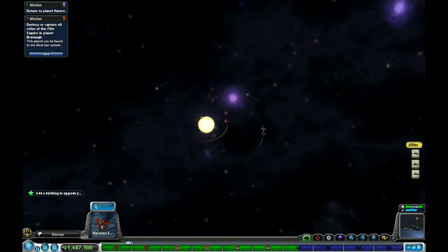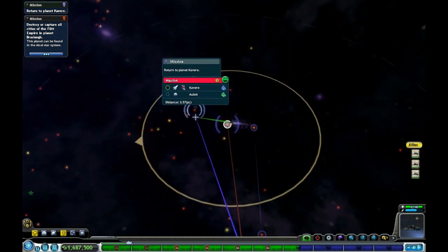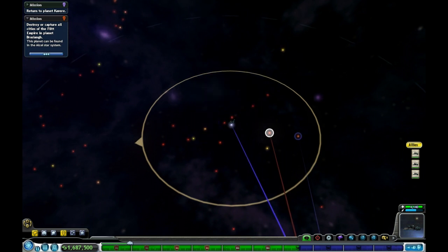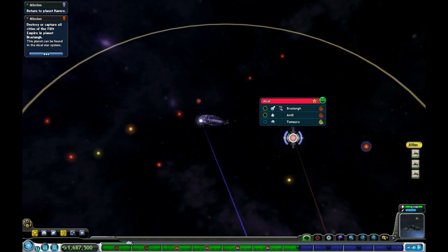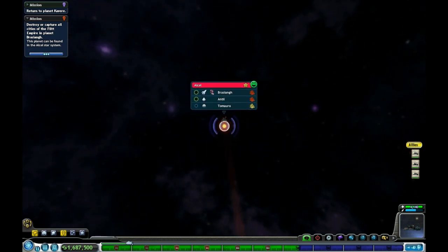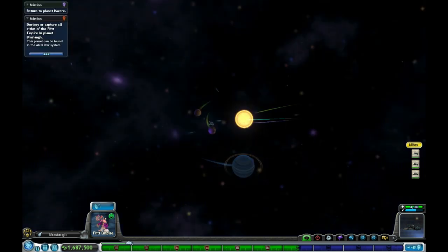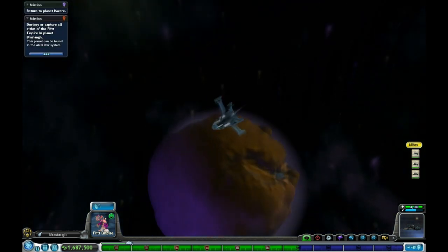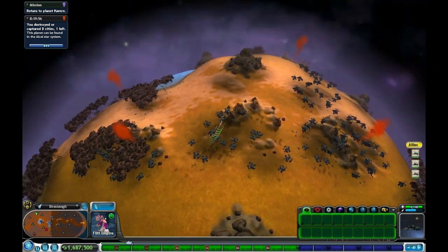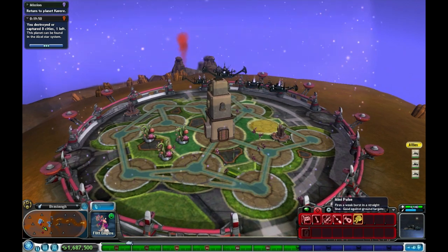Destroy or capture all the cities of the Flit Empire? I didn't say it was the Flits — are you kidding me? That doesn't make any sense. The Flit Empire on planet Brazia whatever. I guess we have no choice if we want — actually, couldn't I just get rid of the mission? 600,000 spore bucks? Okay, never mind — we're not getting rid of this. That's a lot of money. Sorry guys, might have to go to war with you.